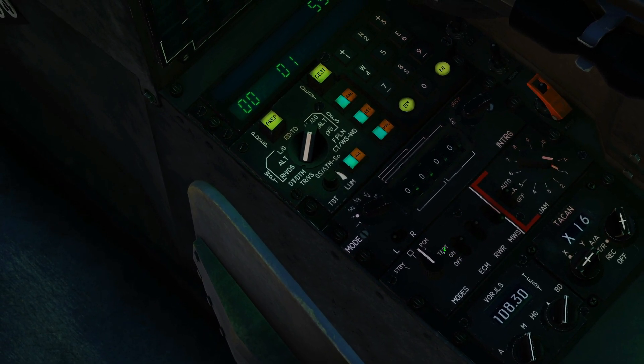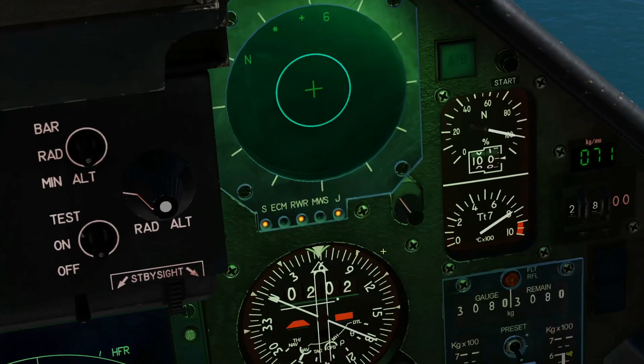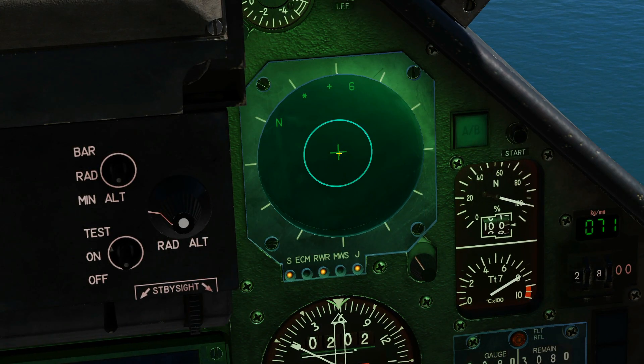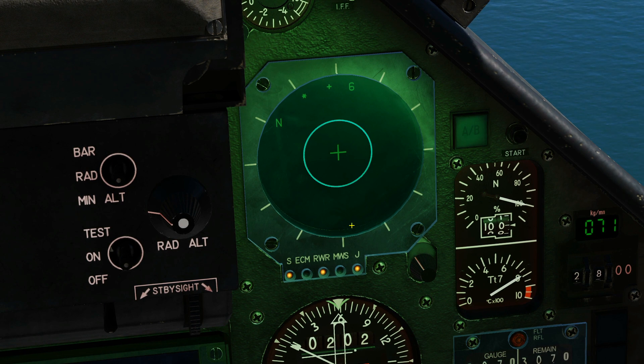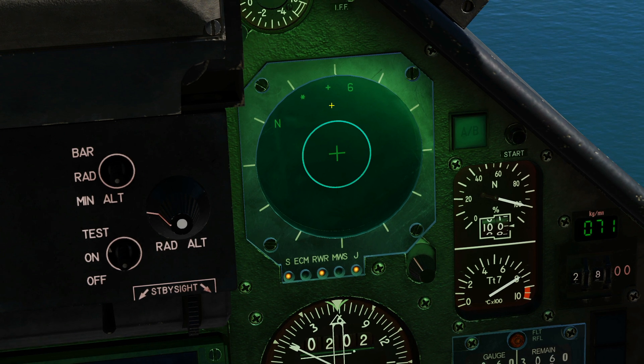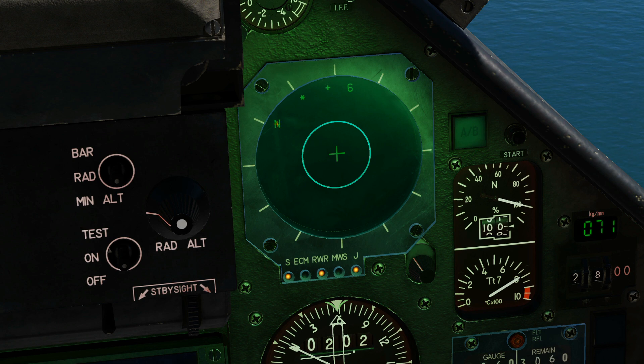Here is the master panel for the RWR. This is a top-down display — we're in the center here: 12 o'clock, 3 o'clock, 6 o'clock, 9 o'clock. This is a critical threat ring that we'll talk about in a second. Here are a selection of four radar sources: November, Star, Plus, and Six — each type of known radar is catalogued and given an icon.